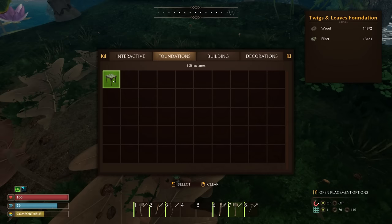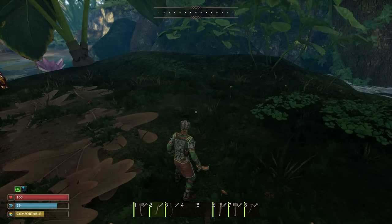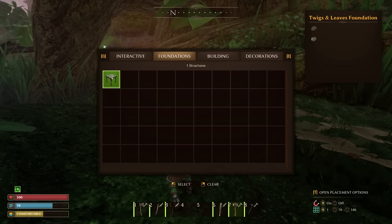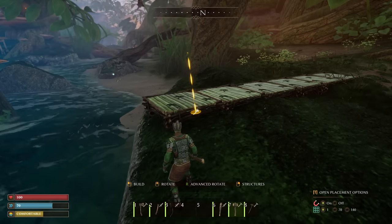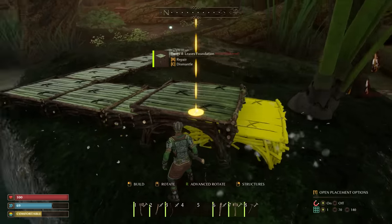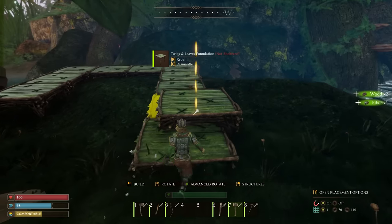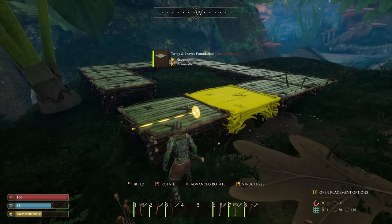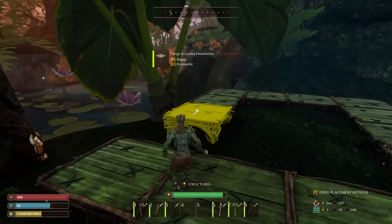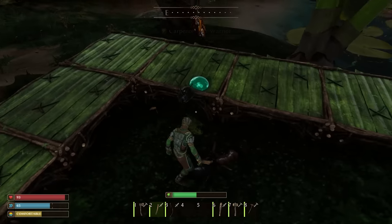I need to figure this out - a foundation piece is two wood, one fiber, and dismantling gives one fiber and one wood back, so I lose a fiber when testing. Actually wait - I am getting full resources back for dismantling! So I can build to my heart's content without worrying about losing anything. I'm trying to build it so I can overlook the area - maybe we can make a balcony out here. This fern plant is in the way though. This is gonna have to be the front door over here. It's just gonna be a huge house, probably multiple stories too. Ant attack - looks like they deliver as well.